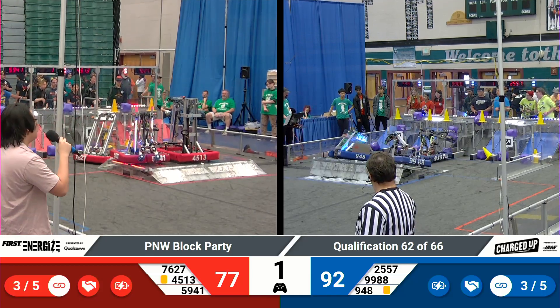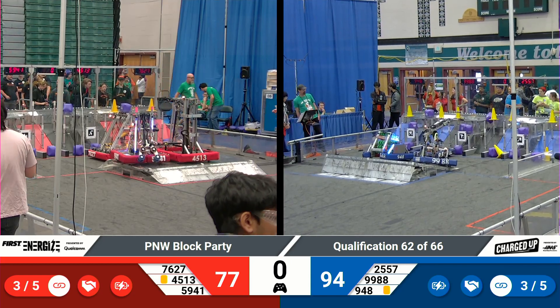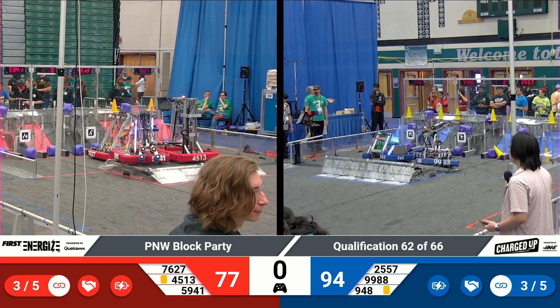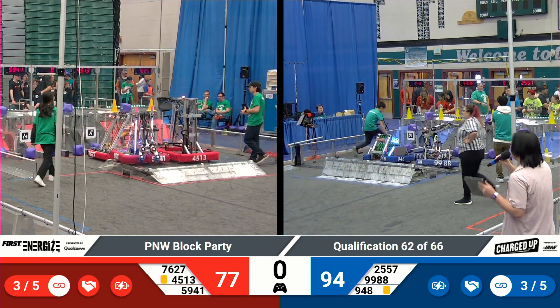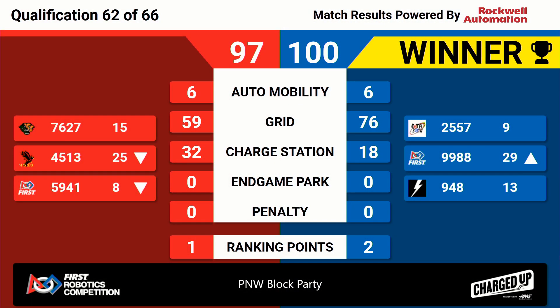Two robots on Blue. One last game piece in the grid as the match comes to a close. Scores are in for match 62. Victory in that match goes to the Blue Alliance — 197. Scores separated by just three points. Two ranking points for the victory go to your Blue Alliance teams, and one ranking point for activation to your Red Alliance as well. We'll be right back for match number 63.